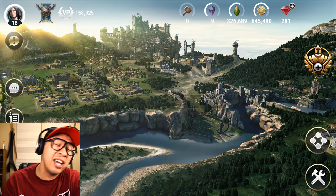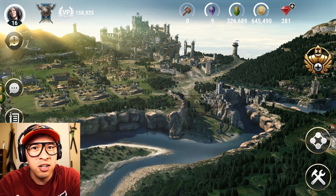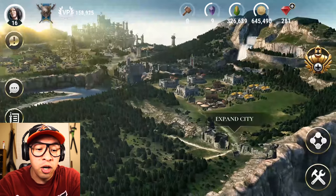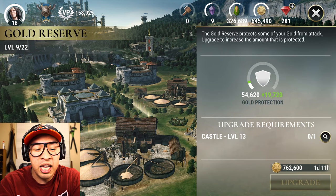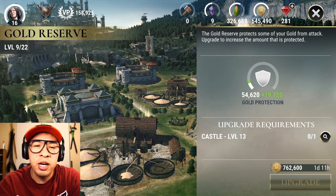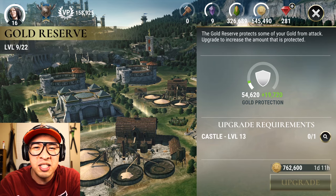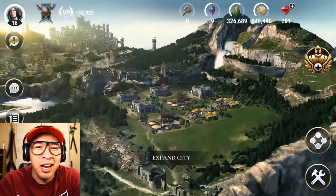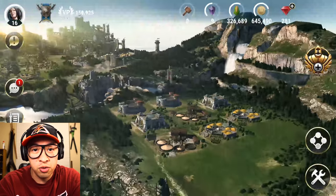But if I get that giant target on my back — and this has happened quite a bit recently — then I will immediately go and start upgrading all my gold reserves, which is somewhat of a prerequisite for the castle anyways. I'll max them out if I'm getting hit, because there's no purpose in desperately going towards 800,000 gold if someone's taking 50, 60, 80,000 gold per hit. You can just expand your defenses with gold reserves instead.